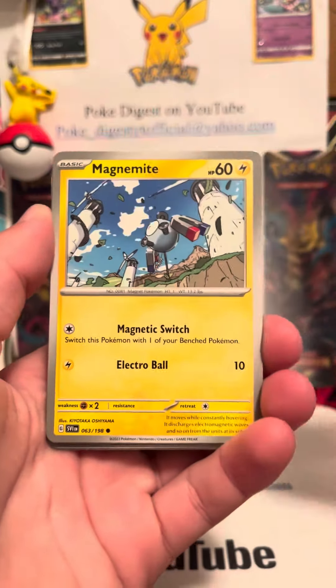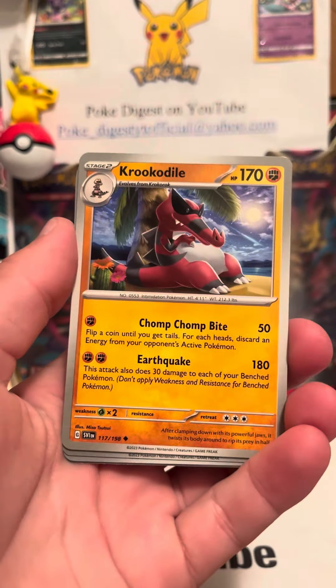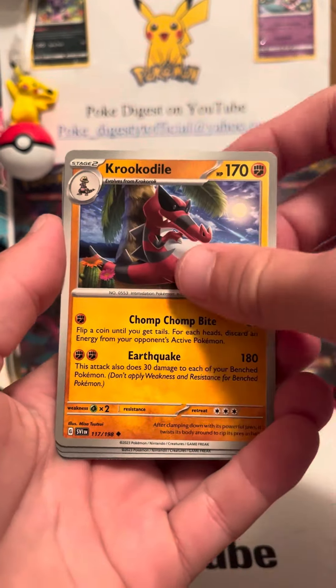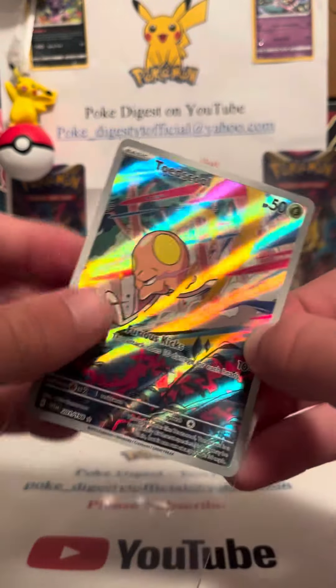We got Varoom, Magikarp, Magnemite, Tarantula, Greedent, Crocodile, Flamingo, Croagunk — and a Toadscool! I think this is my third one in the last few days, which is insane. I am not complaining about another Toadscool though.